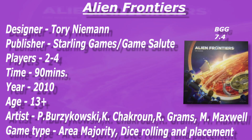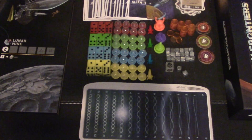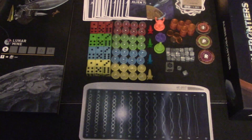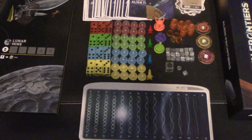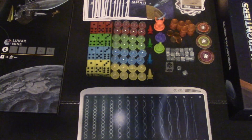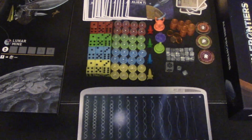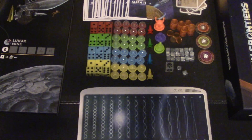Without further ado, let's check out what's in this box because I smell goodness. Here's what comes in the box of Alien Frontiers from Starling Games — the production is stellar. The board is pretty big, you'll get to see most of it during the how-to portion. You have your scoring tablet in pretty thick cardboard, and up top are the territory tiles — double-sided with things you'll be trying to accomplish in the game.